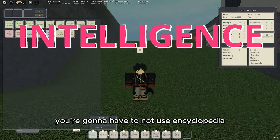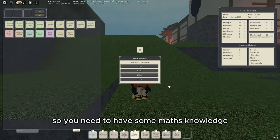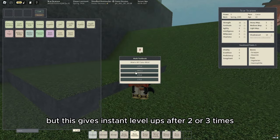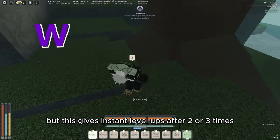For Intelligence you're gonna have to not use Encyclopedia since it's kinda slow. You need to have some math knowledge — I know it sounds crazy — but this gives instant level ups after 2 or 3 times.